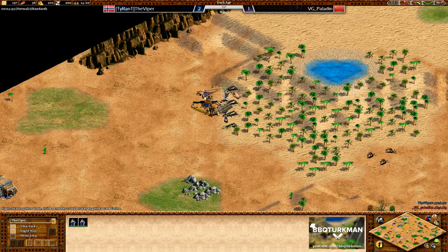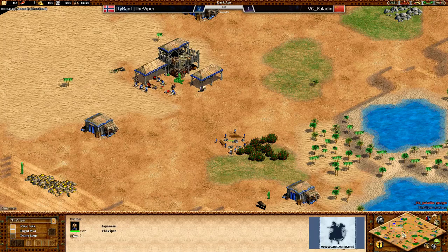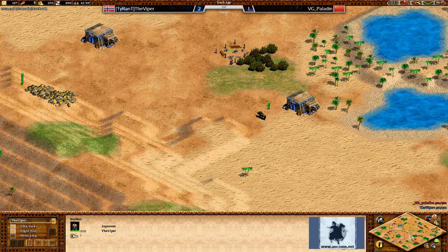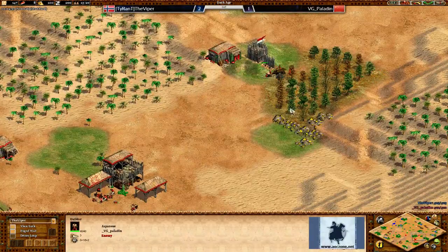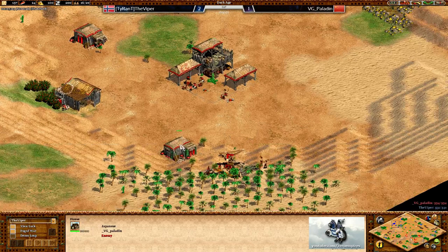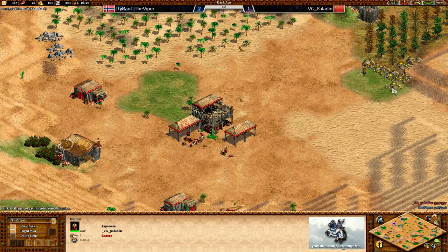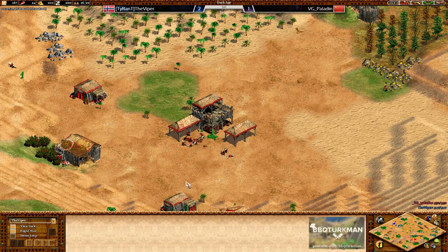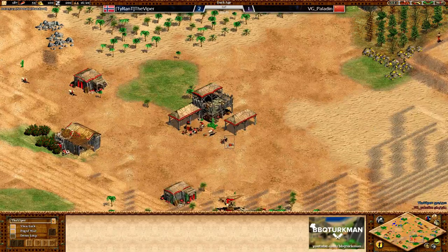You could still have two villagers on either side and it would be pretty much equal in efficiency. Of course you are going to be building that mill as well, and if you can save the wood for a little bit later it could allow you to get up an earlier barracks. It's all about whether you want to get that barracks up faster or not. Japanese also make a great water civ for the fact that they have cheaper lumber and mills.